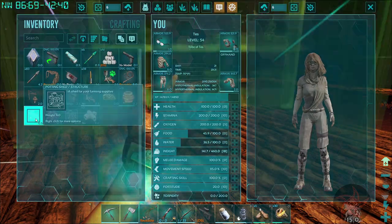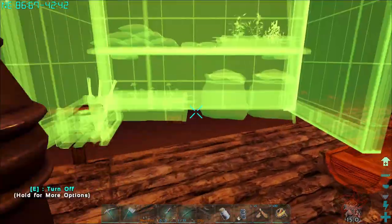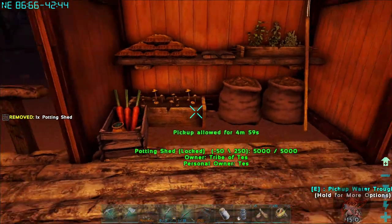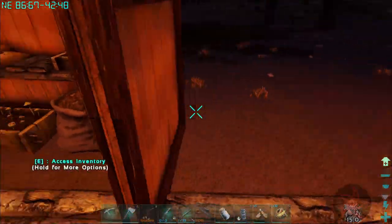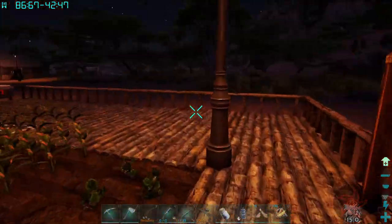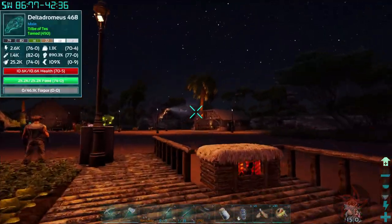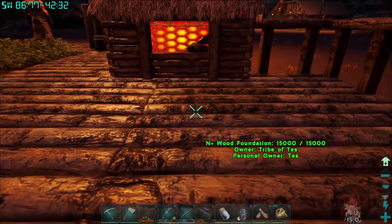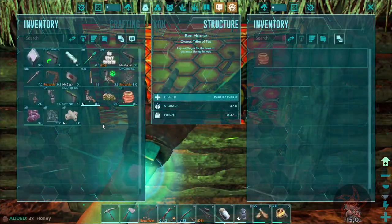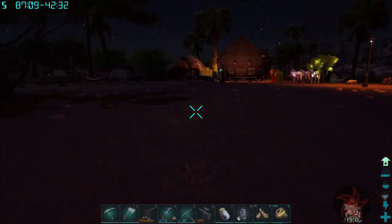Yeah, I can try putting it back down but it's just gonna float. I did have some success doing it like this. I put foundations underneath it and that's what borked it up. The bee house is the same way. It's a very early beta version of the mod, so I'm not surprised.